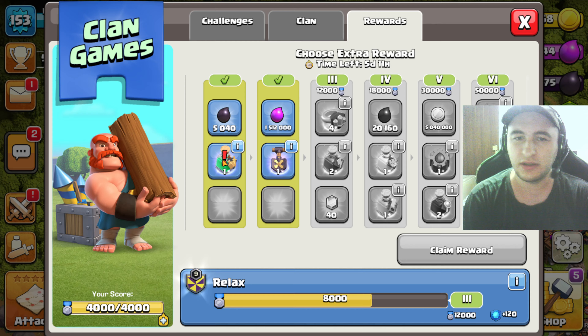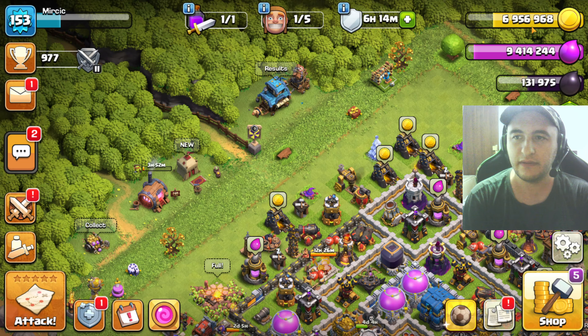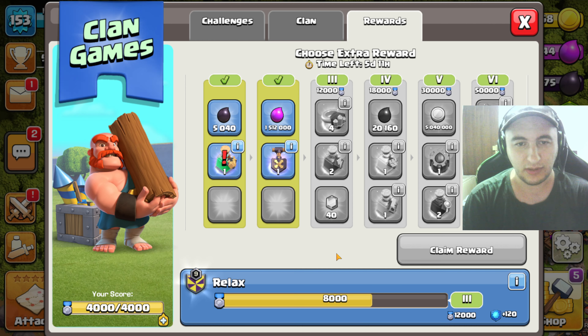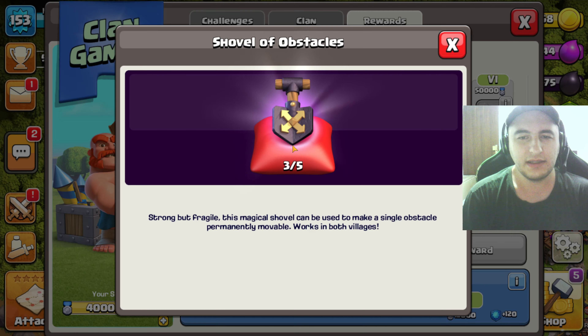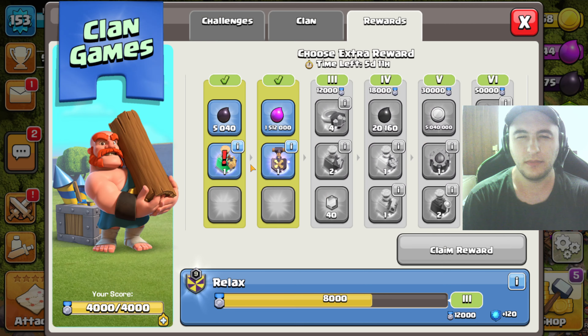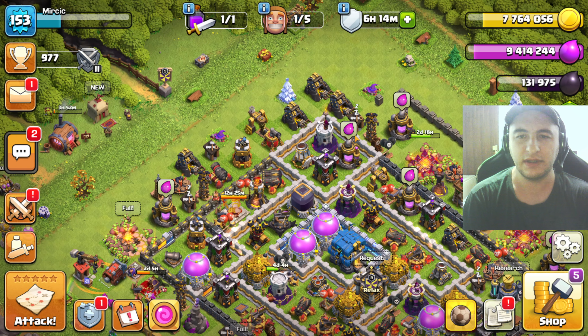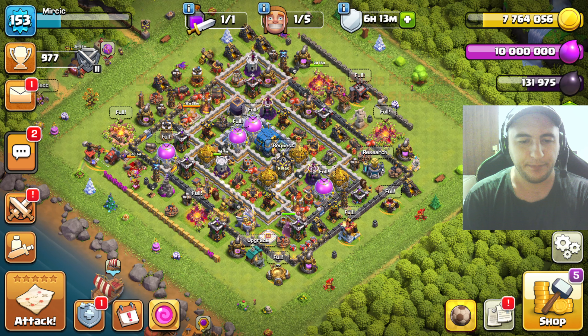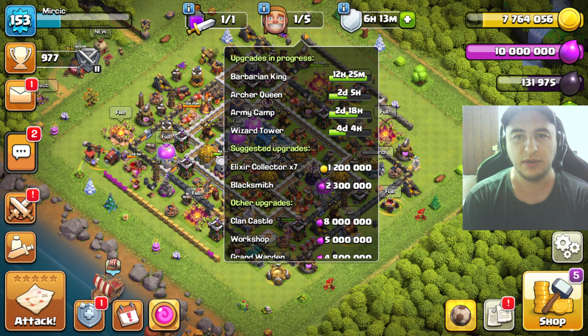We have an extra reward, let's see. I don't want to take loot because I'm a farmer, I'll get that on my own. But there's a shovel obstacle - a single obstacle permanently movable. That's pretty interesting. I'm gonna claim that because we'll probably have some obstacles we want to move in the future.